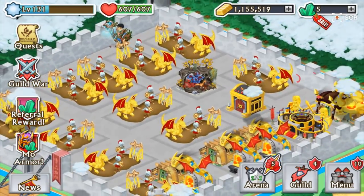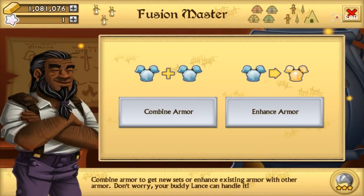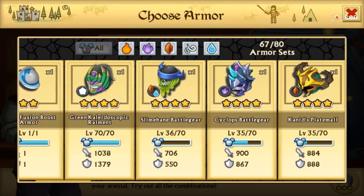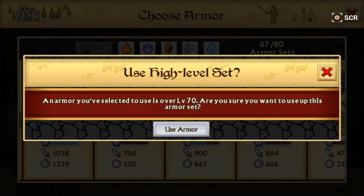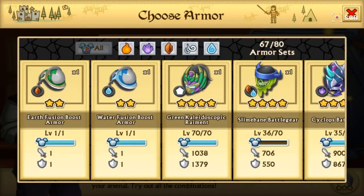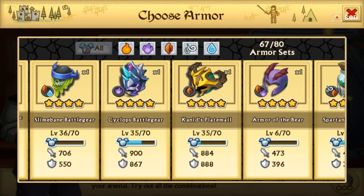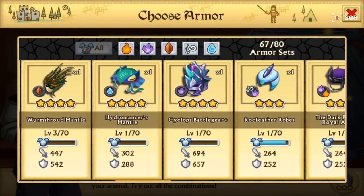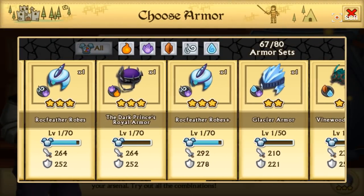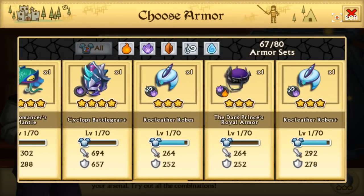I'll be sure to bring you guys some updates on that as well. While we're on the topic of updates, I just really want to show you guys what legendaries and possible three-stars I'm having right now. I don't have a lot of three-stars. I have: Green Kaleidoscopic — this one is fusible, I'm not sure whether I want to fuse it away since I don't really see myself using it. Also Slime Bane Battle Gear, Cyclops Battle Gear, Can-Eat Spade Mill, Arm of the Bear, Spartan's War Gear, Worm Shroud Mantle, Hydromancer's Mantle, and Cyclops Battle Gear. We actually only have like three three-stars, so I need to get working on that.